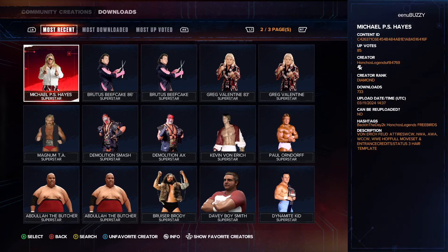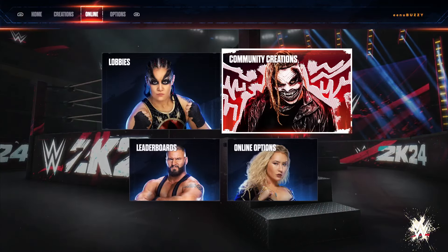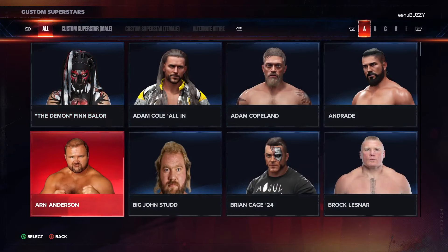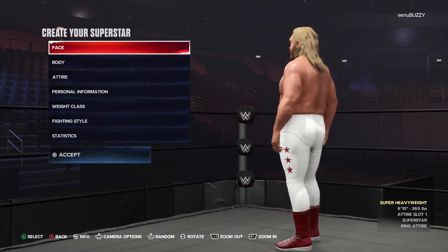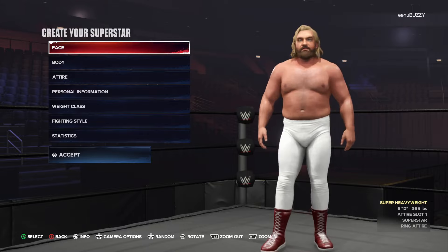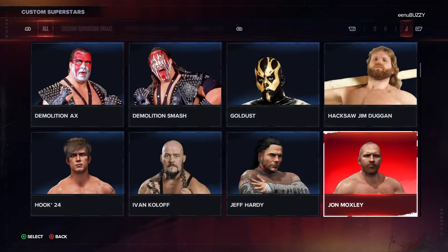He is a known name, but there are others who are also doing a phenomenal job and creating amazing wrestlers from scratch. I've started downloading a few models for my universe, making sure I'm only downloading the ones that are very, very good and usable. This is Big John Studd created by Honchos Legends — you can see how detailed the face is. He's done good work on the face this year, and I think it's already better than last year's model, and the game has only been out two or three days.